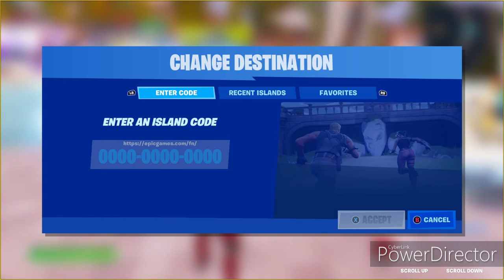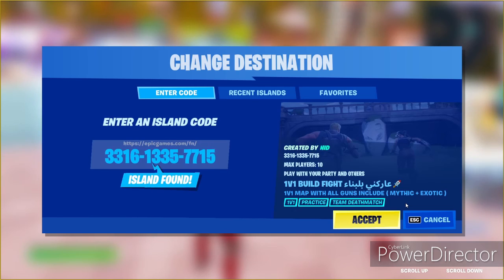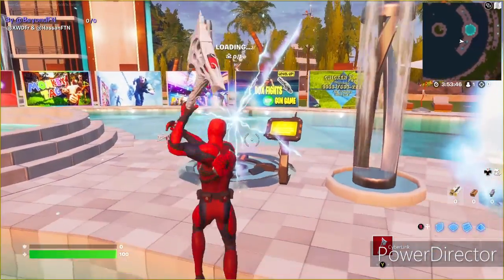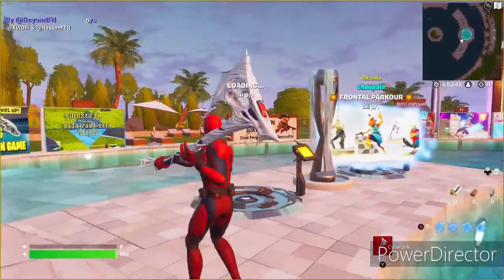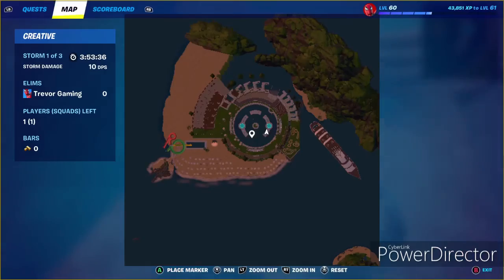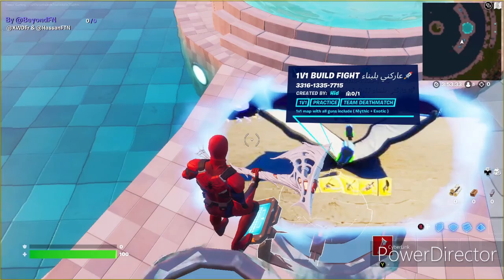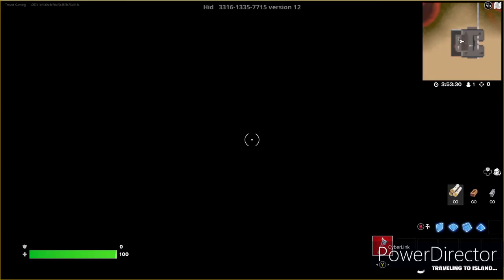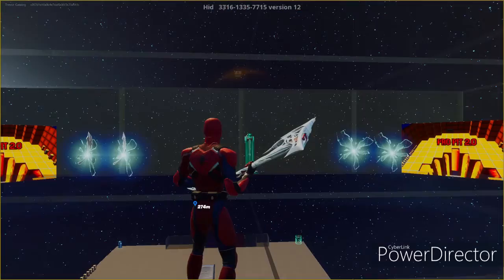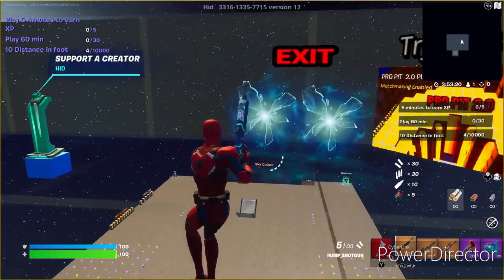The map code is 3316-1335-7715 then V12, so it should be a 1v1 build fight with a rocket ship. We're just gonna let this map load. Hopefully you guys are gonna be able to get a lot of XP from this. Also, if you don't do your daily XP you'll get supercharged XP, which will make you get even more — so that'll help a lot.